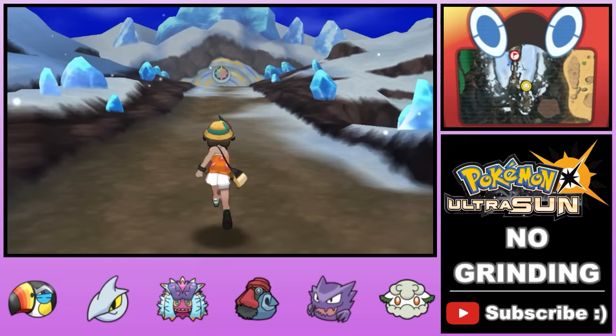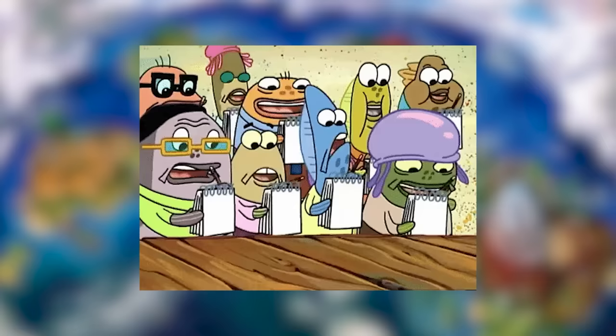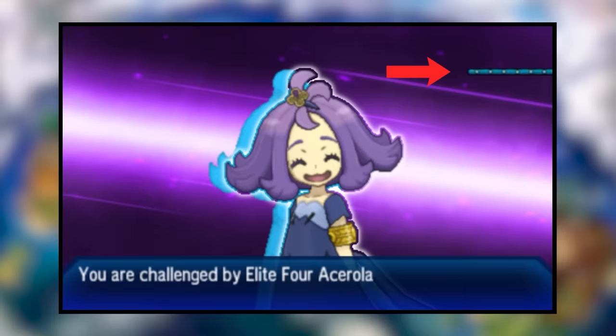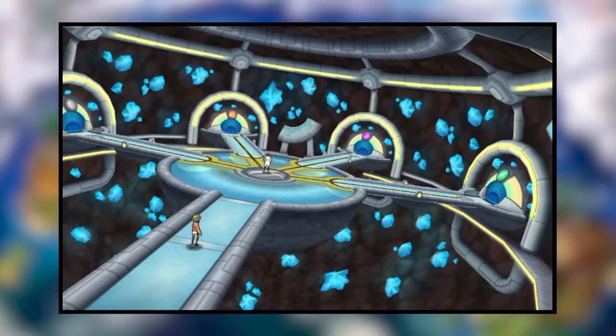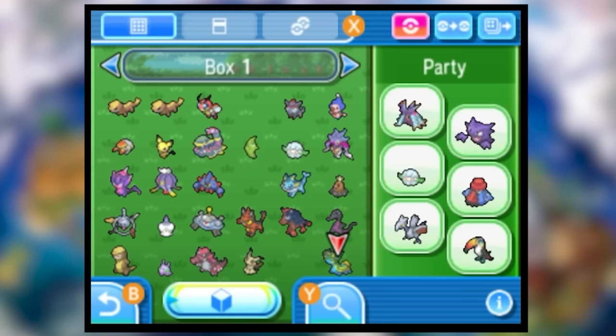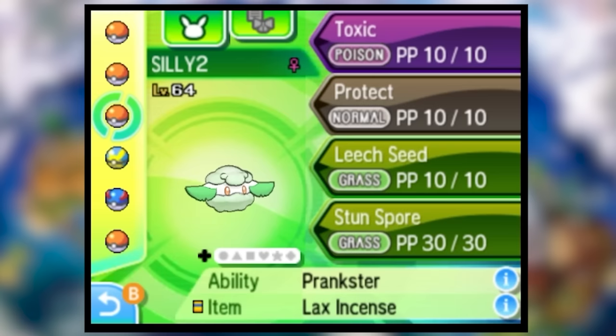We commence our final preparations. These Elite Four battles plus the Champion are going to be insanely difficult. Each Elite Four member has five Pokemon of a specific type, and once we enter the building we can't change any team members between battles. So we need to craft the perfect team. Eventually we settle on Cottonee, Haunter, Nosepass, Toxapex, Skarmory, and the wild card Pikipek the Toucannon.